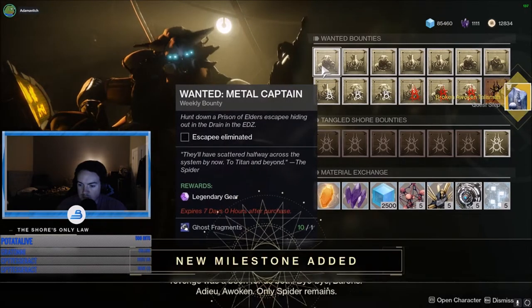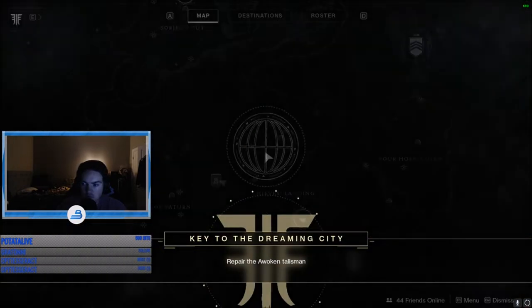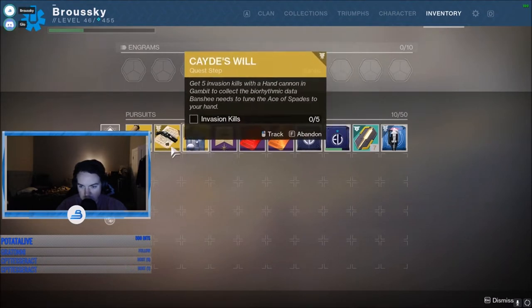Just to repeat: it's the lost sector closest to the Spider, the one in the Jetsam of Saturn, and then the one in the far right area, the Foghorn. There's only one lost sector in each of the other two areas, so those shouldn't be too difficult for you to find.